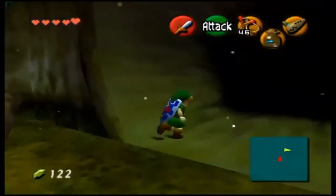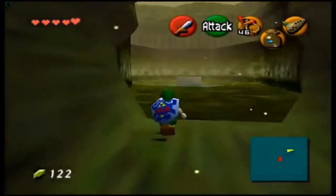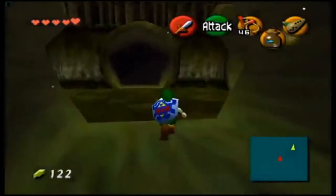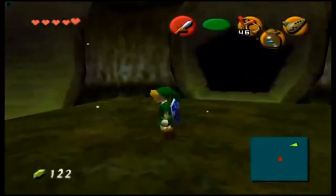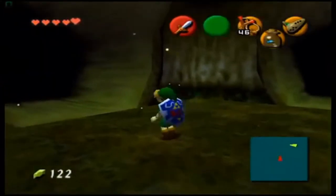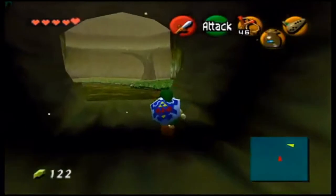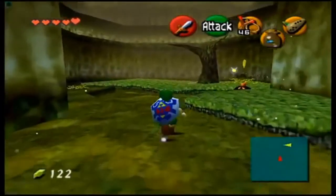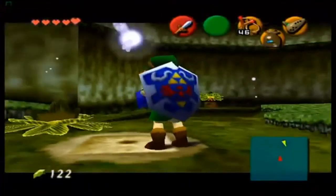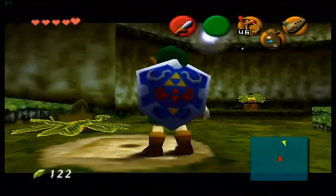You want to listen near the hollow logs for the music. Once you enter the Lost Woods and take right, left, right, left, left, you enter a secret path. You want to dump a bottle of bugs right here on this dirt patch.